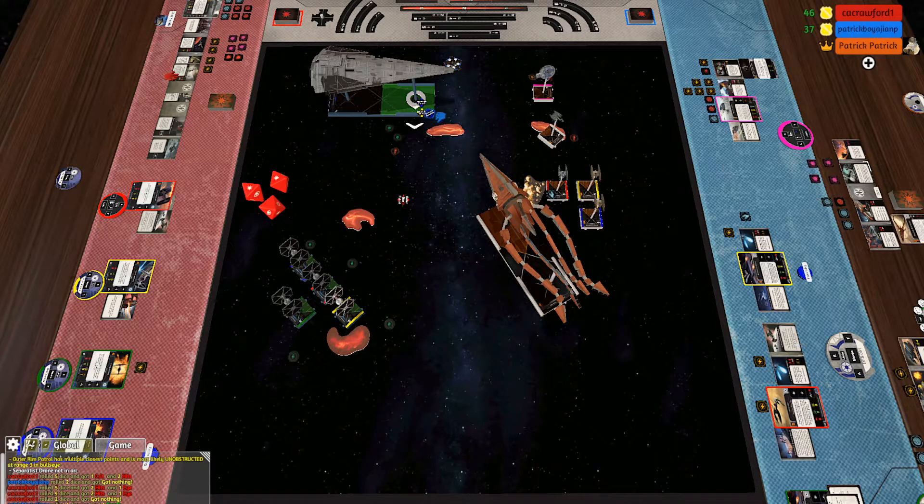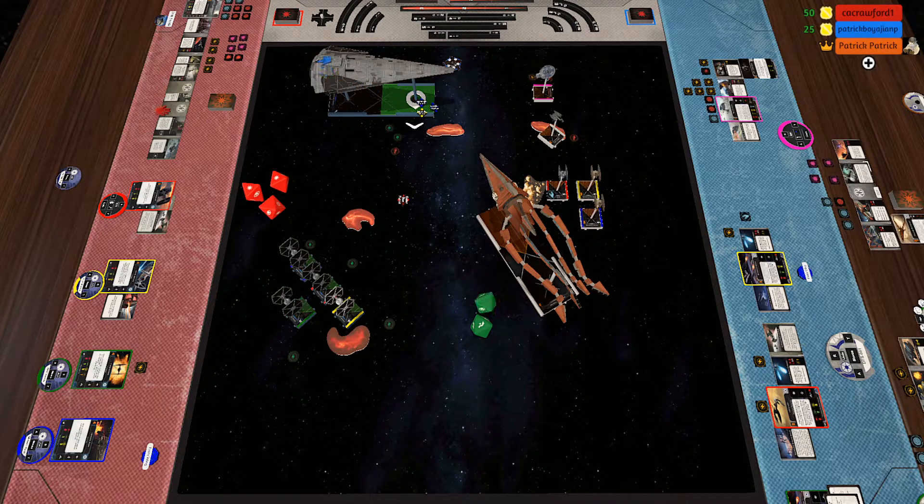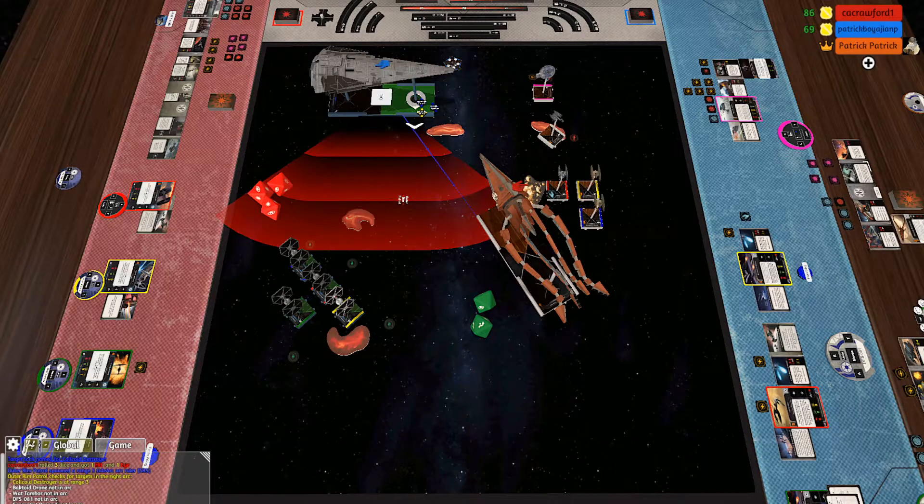There we go, now it assigns it. Three dice, I apologize. Turn on your right arc because I know you have my colloquoid. Yeah, all right. What range is it? Turn on your arc — I need to see the range. It is range three, so I only get one die.